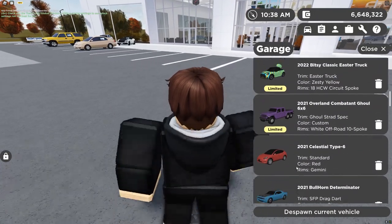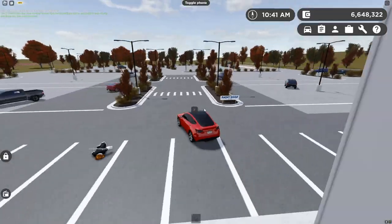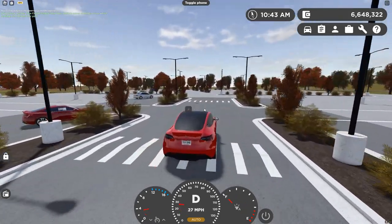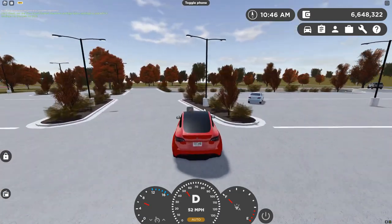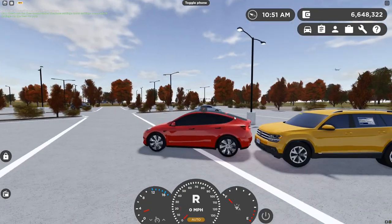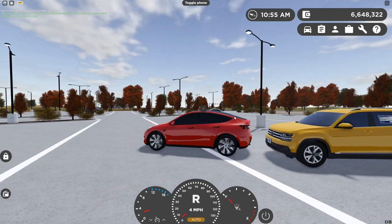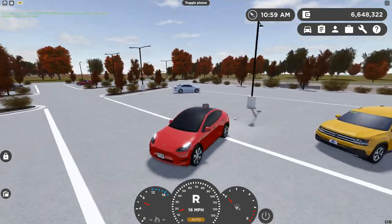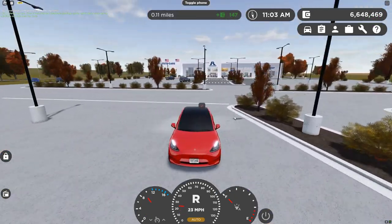Now the Model Y - my bad, I didn't buy a Model 3, so the truck was our Model 3 equivalent. Something weird about AEB is that it doesn't work with objects in front, only rear. Oh, that was not good - this AEB is a little iffy. We're not getting much, the car is kind of stalled here.